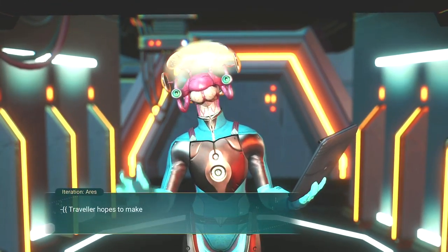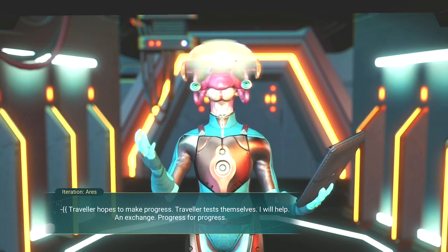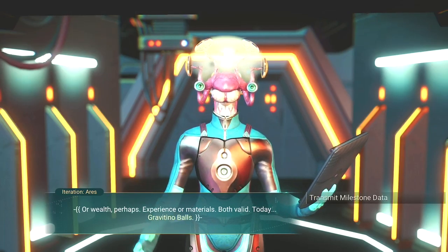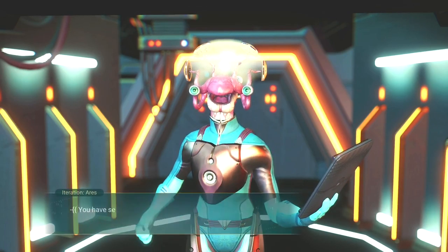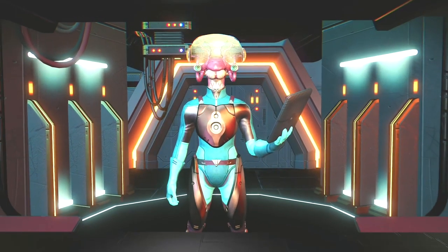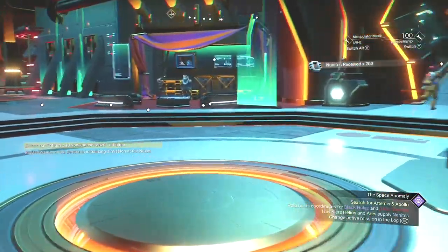Ares, let's talk to you. Traveler hopes to make progress, traveler tests themselves. I will help in exchange — progress for progress, or wealth perhaps. Experience for more materials, both of them. Today: gravitating hope balls. Well, I don't have any of those, but I have milestone data. You have seen much, but do you understand? Not for me to know. Please, take this. Whoa, that's a lot more than I got out of Helios. Hell yeah.